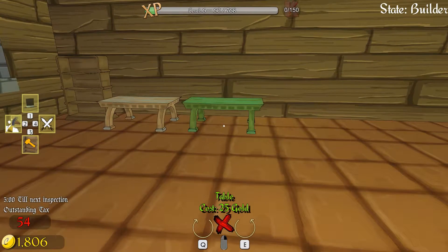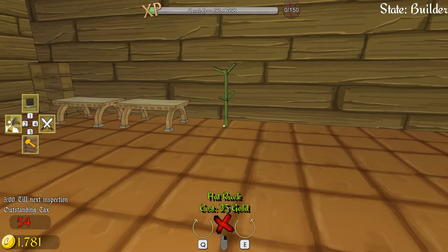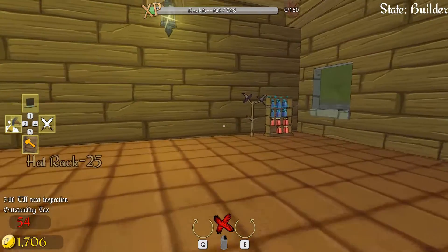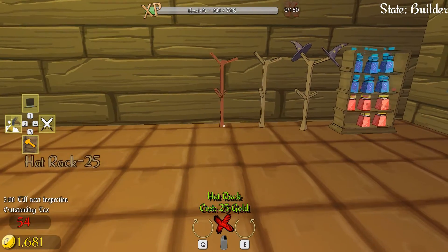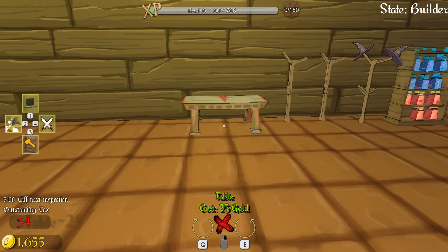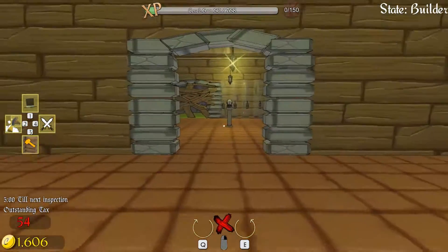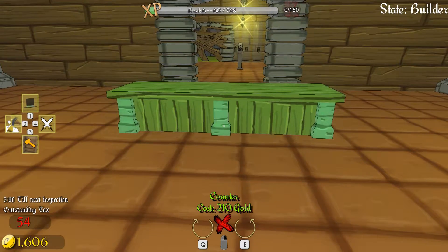We're going to buy a second table here, and then we're going to buy multiple hat racks — there's like a whole line of them. We're also going to do a line of these things for the mages' corner, and a table. Actually, we're going to buy two tables for here. I have a specific plan. People can just walk in here, so we're going to buy a counter, right here.